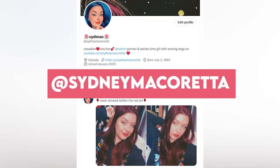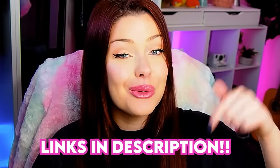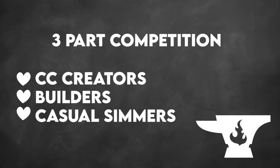This video is sponsored by CurseForge. If you watched the Sims 4 Summit, you probably already know that CurseForge is the new official modding platform for The Sims. I'm teaming up with CurseForge to give away 10 codes for The Sims 4 High School Years expansion pack in honor of celebrating the Sims 4 CC Festival. This giveaway ends on December 1st, 2022 — I'll link it down below. The Sims 4 CC Festival is a three-part competition for CC creators, builders, and casual simmers, with a $100,000 prize pool. CurseForge is giving away $200 each week to 50 CC creators in phase one. Links are in the description, and feel free to leave a comment with a link to your CC or build!